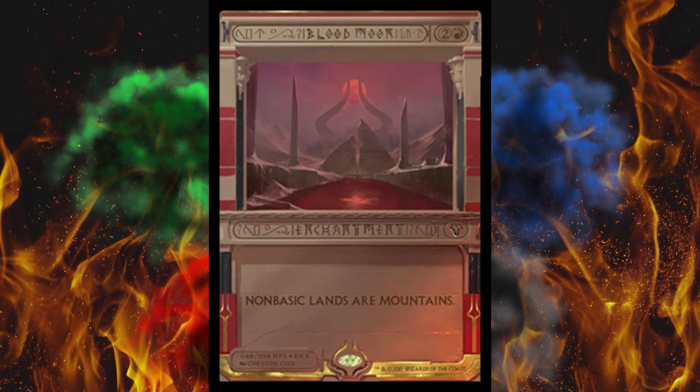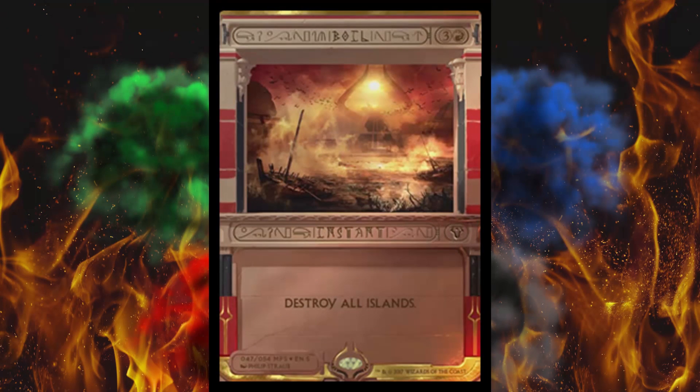Next up, straight from my top ten most hated cards ever printed in the history of the game: Boil. Destroy all islands. I do not need to go into why that's unfair — if you're playing blue, you lose the game; if you're not, this card does nothing. This card should have been banned from Modern a long time ago. It is just so stupidly situational and unfair.